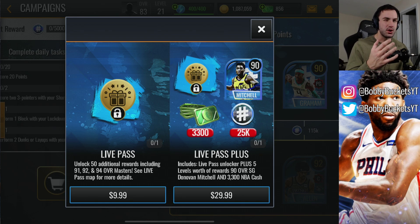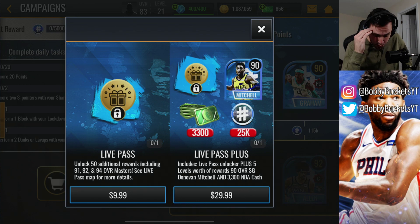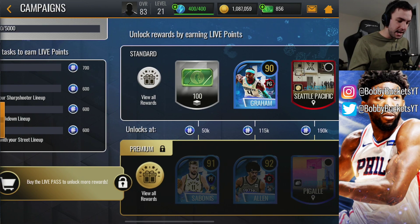And then for $30, which is around what the boosted price usually is for most other games — games will have the base level pass and then an upgraded pass for a certain amount — in my opinion, this is actually a good deal, because you get $3,300 NBA cash, which costs $30 in the game. So that alone you're getting your money's worth. Plus you also get a 90 overall Donovan Mitchell and five levels worth of the base pass.